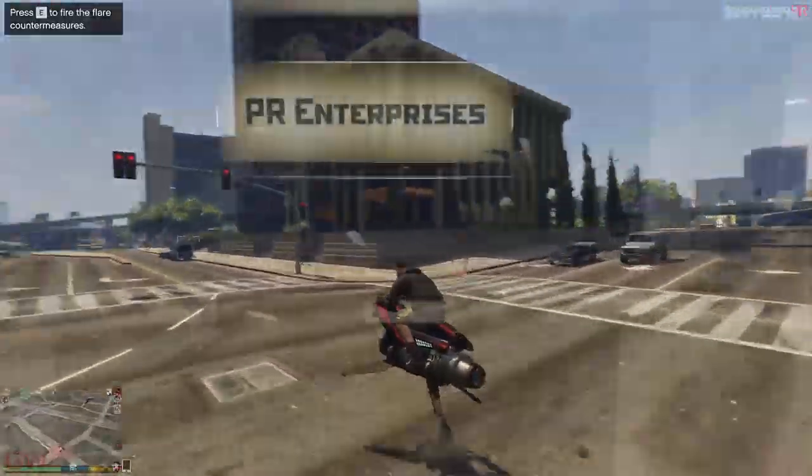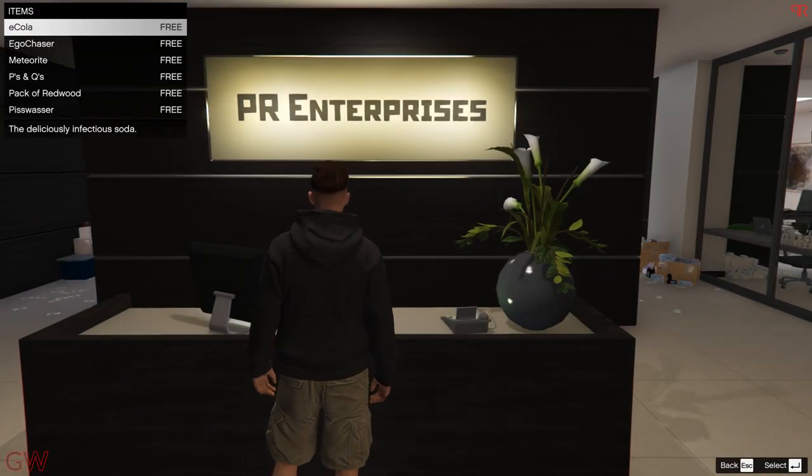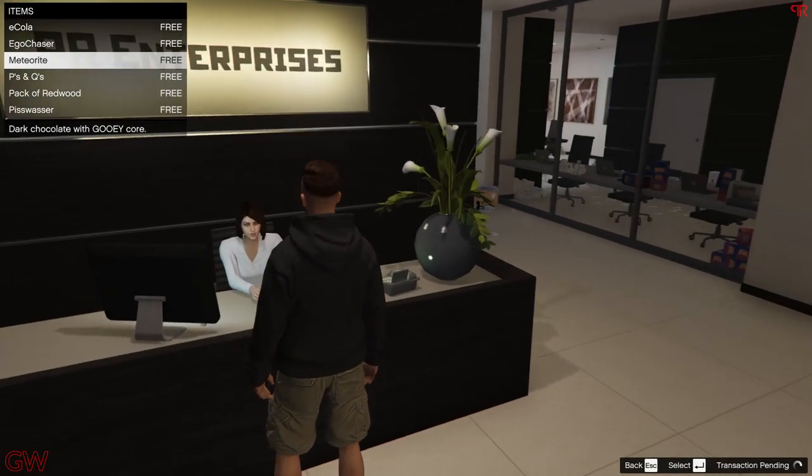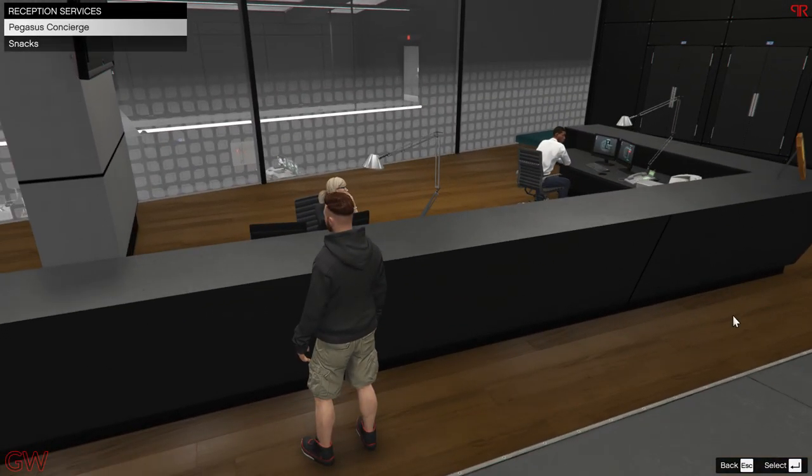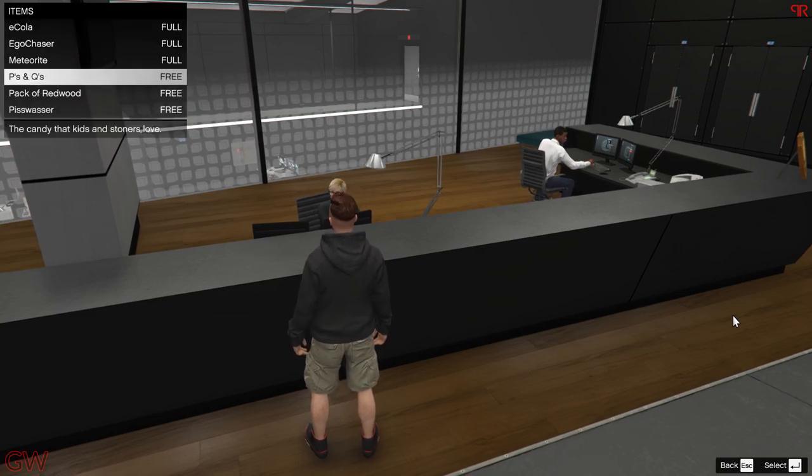Talking about snacks — you can save some money in the long run by collecting them for free in your CEO office and the Doomsday facility. The assistant in the office and the one at the desk in your facility both give snacks for free.